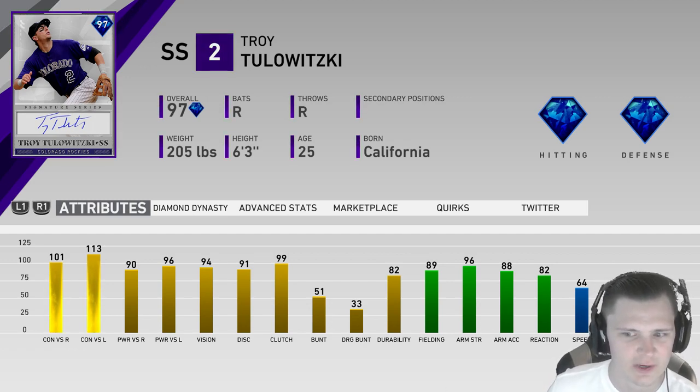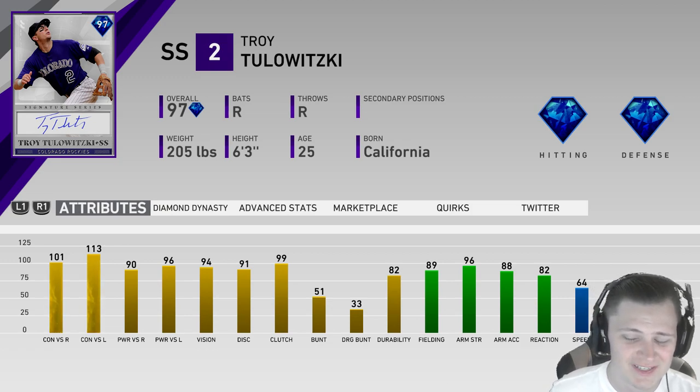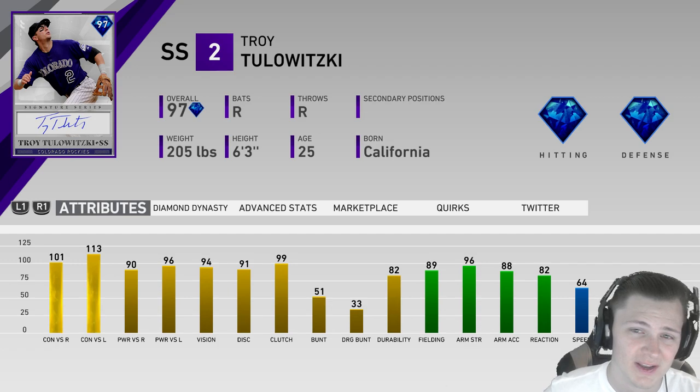When looking at his fielding, I feel like it could have been probably a little bit better for his 2010 season, but even then still crazy good — 89 fielding, 96 arm strength, 88 arm accuracy with 82 reaction. That's kind of where I thought it could have been better; the 82 reaction for a shortstop, especially where Tula was when he was 25, I think it should have at least been a 90.